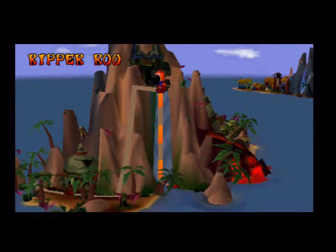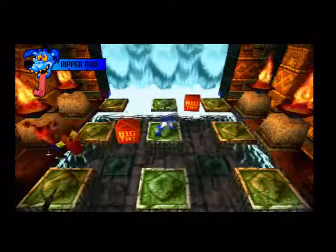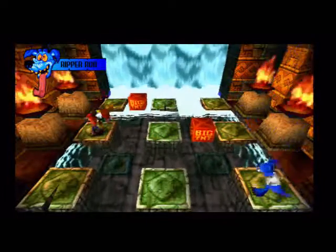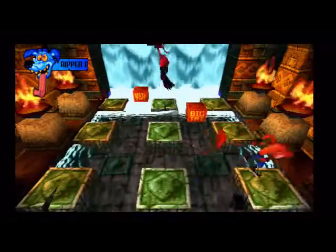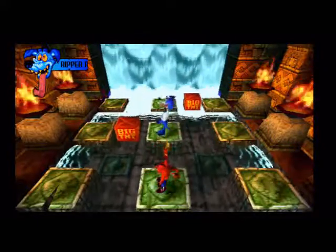Moving on, and this is going to be the final thing I'm doing in this video, which is Ripper Roo — one of Cortex's experiments and part of the Cortex Commando, which Crash was supposed to be a part of, but due to him being a good guy, they rejected him. The strategy here is basically the big TNTs — I set them off at the right time when Ripper Roo is coming onto the pads, and just repeat the strategy. Ripper Roo changes direction on the stone paths, so basically avoid them — you can't spin them.